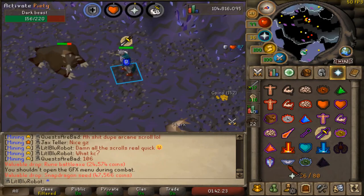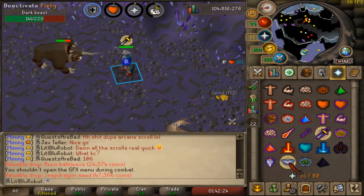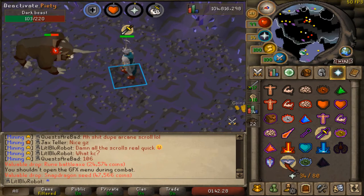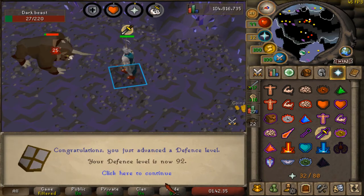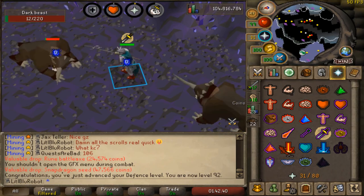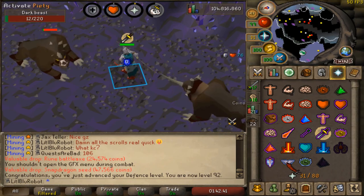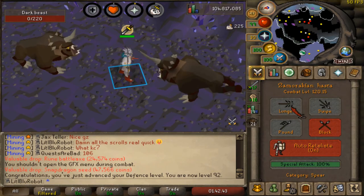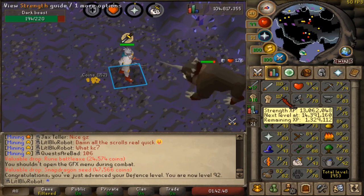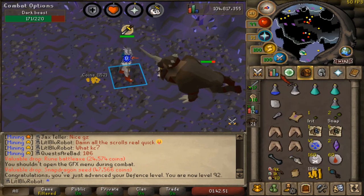Coming up real soon — I'm going to flick piety just to make it go a little bit quicker. We should be coming up to 92 defense — there we go, 92 defense, halfway there to 99. Obviously I can't train just attack with the halberd, so I'd rather train just defense. And then once I finish with attack, I'll be slightly closer, because there's no point in me gaining any more strength XP, really.